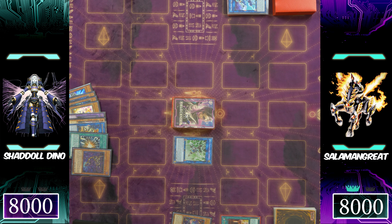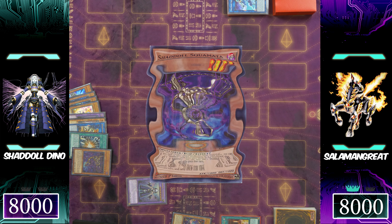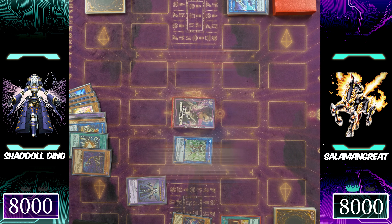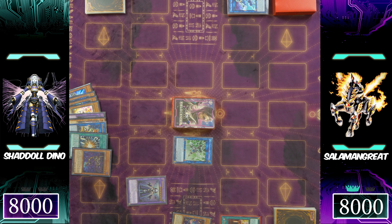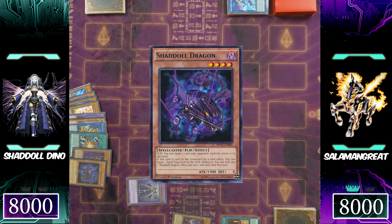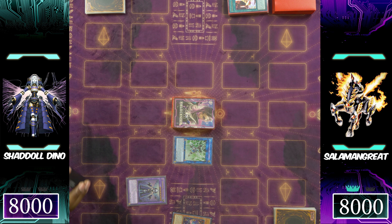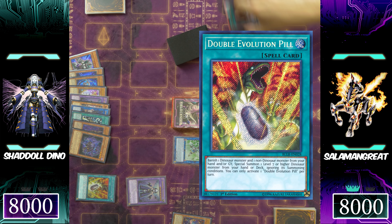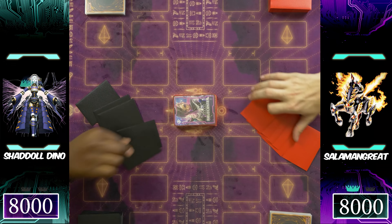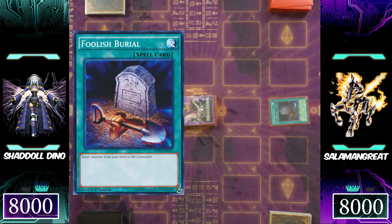Shuttle Construct activates its effect while Squamata activates its effect. Here is another misplay — Mech-Knight Crusadia Avramax has the ability to bounce a card on the field, and it would have been advantageous to bounce Shuttle Construct at this point. Solomon Great would have probably just scooped here because it's really hard for this deck to come back from an Ultimate Conductor Tyranno after breaking the board. And if you were wondering where that Ultimate Conductor Tyranno is — there it is. So it's not necessarily a misplay, it's just being there for the show, but you guys should probably resolve effects — who knows, maybe it could have been different depending on the draw.